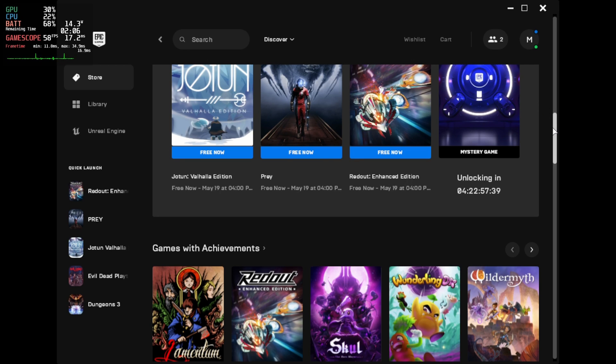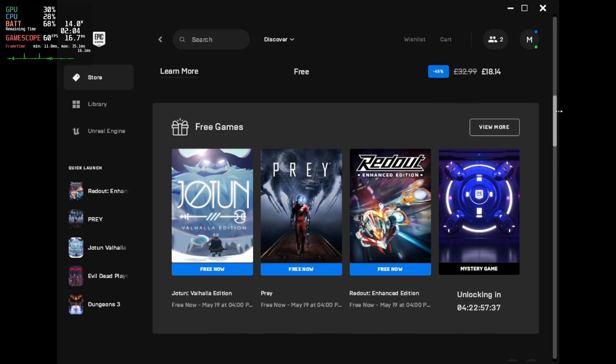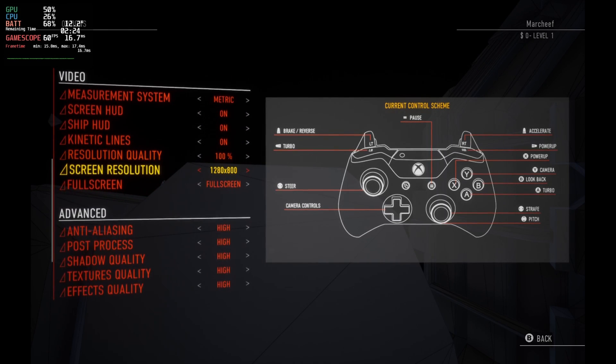The Epic Game Store just dropped three free games this week, so we thought we'd take a look and see how well these run on Steam Deck. First off, we have Redout Enhanced Edition.